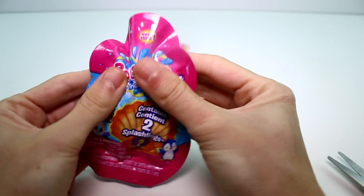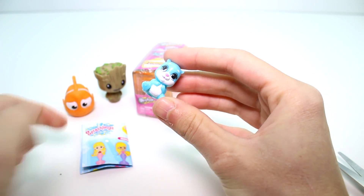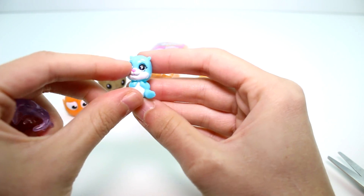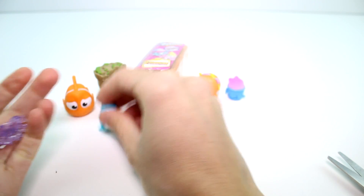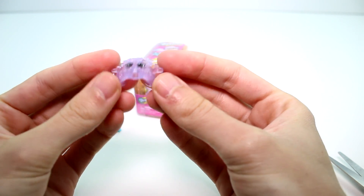Alright, let's go ahead and open these Splashlings. We got Sir Claps-A-Lot — I think that's his name, I'm pretty sure it is. He has his little white eyebrows, he's so cute. And then we have — oh, the crown — so beautiful!